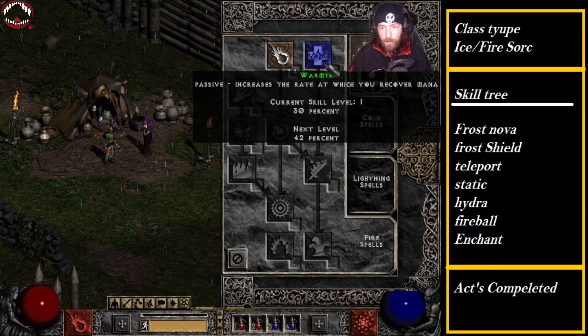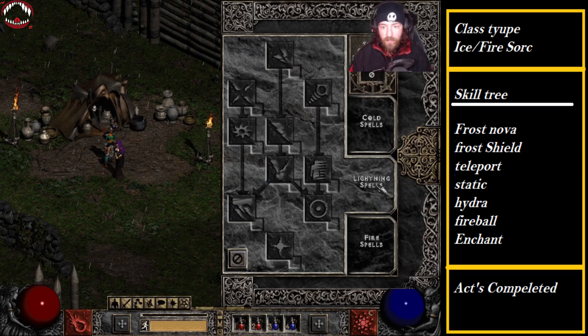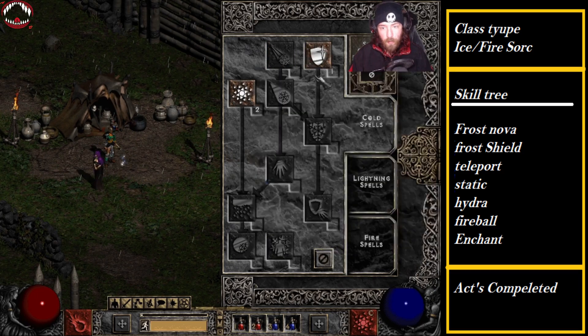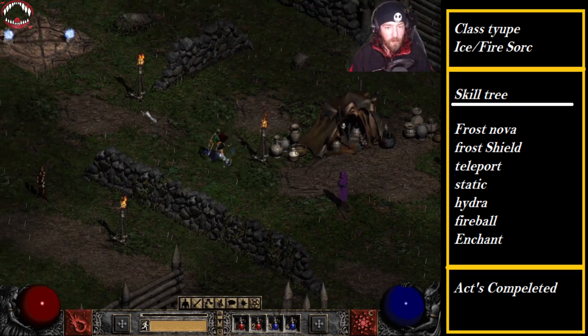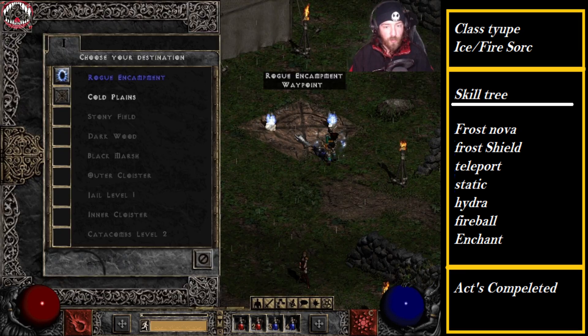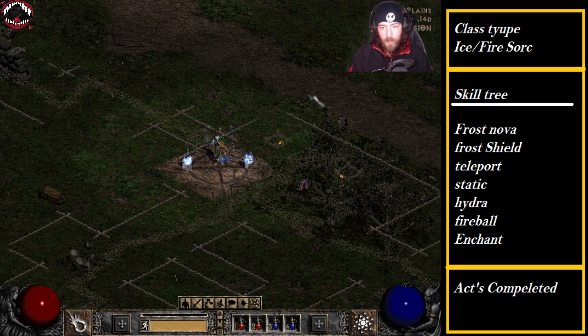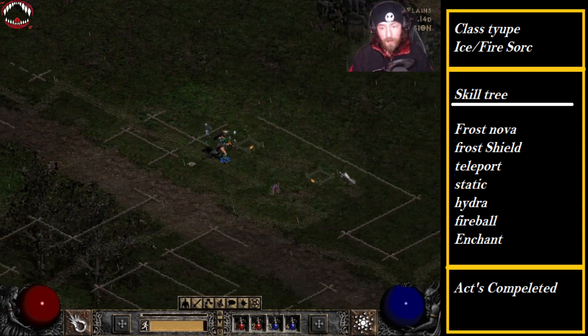So we have one point in Warmth, four points into Fire Bolts, and two points in here which was kind of a mistake — we only really need one point. We're mostly going to be focusing on Hydras. The Frost Nova was there just for the stall, and it has like a nine second freeze time so it's really handy.